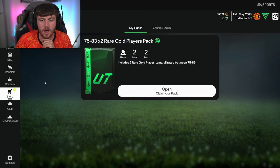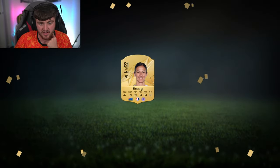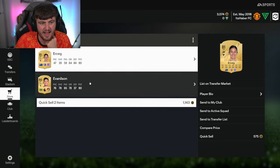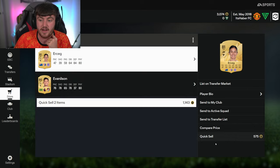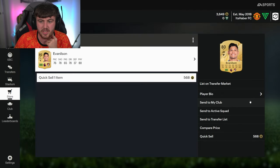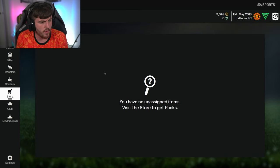So you get two packs that have one rare gold and two that have two rare gold. Second one has two rare gold as well - Urkeg and Evan Nilsson. His card does not look anywhere near as good as I thought, but he will be useful for an SBC - advanced league and nation - so I sent him to the transfer list. All in all we made 3.6k and we've got some players on the transfer list.